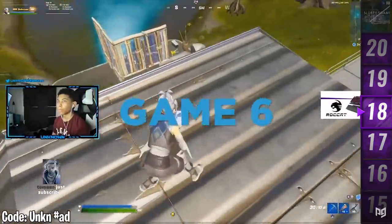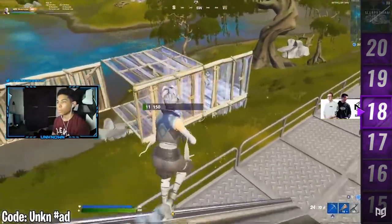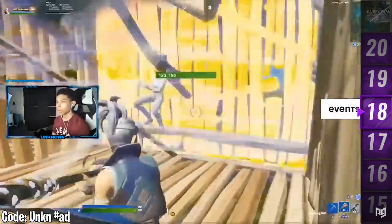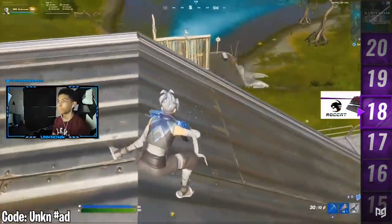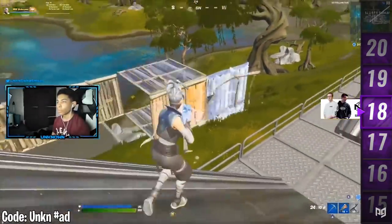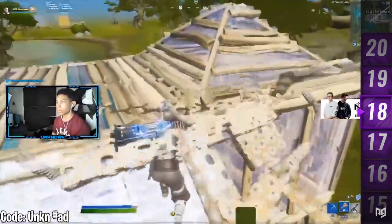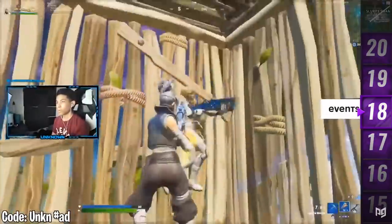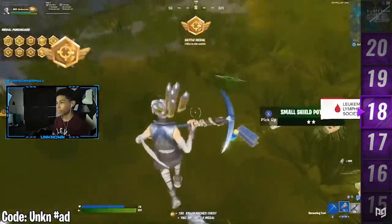Tip eighteen: crouch sneaking. If you've ever watched a pro player in a tournament in solos, you might notice that when they see a player facing the opposite way, instead of shooting instantly, they crouch walk up and then beam them. This is crouch sneaking — when you see someone facing away from you, instead of shooting immediately and missing shots from too far away, get up closer so you can hit a fat laser. It only takes a few seconds and they're almost guaranteed not to hear you. It makes a massive difference.